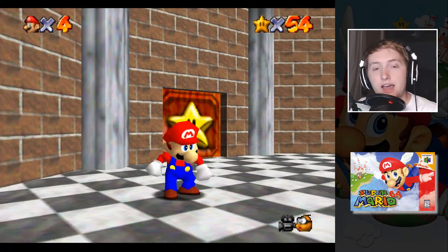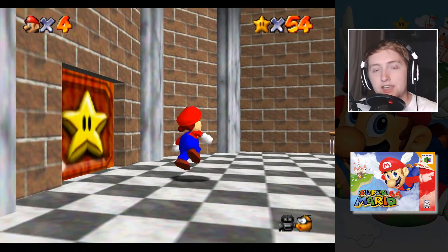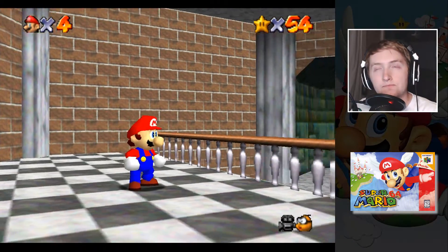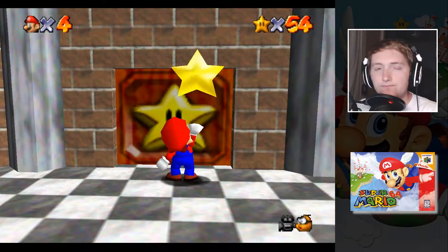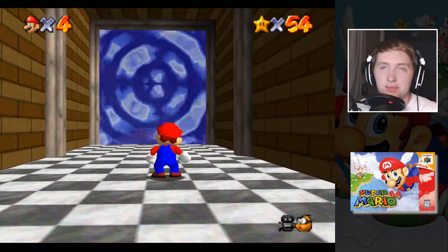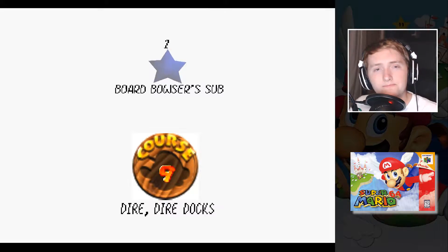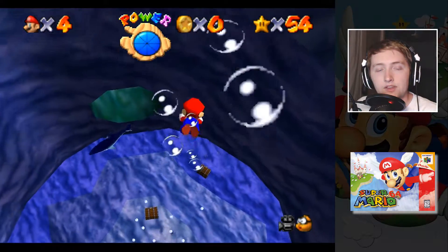Welcome back to Super Mario 64. Where we left off, we unlocked all the rest of the special caps in the game, and we are almost done with the basement. Now that we have unlocked all the cool things Mario can do with his cap, we can go get a whole bunch of other stars. We're going to finish the main part of the basement first.